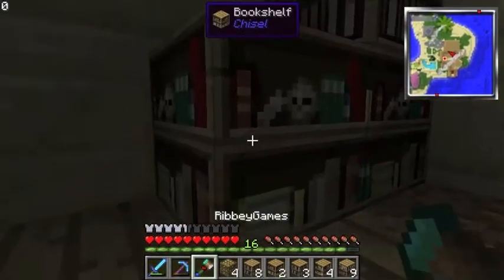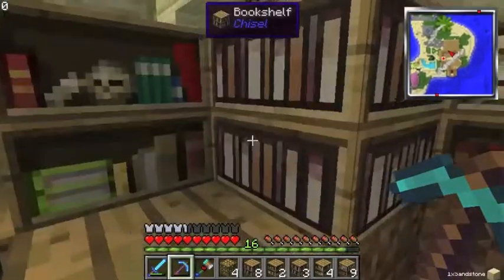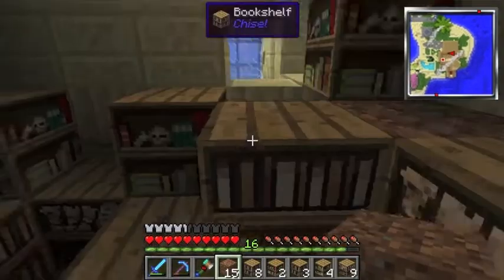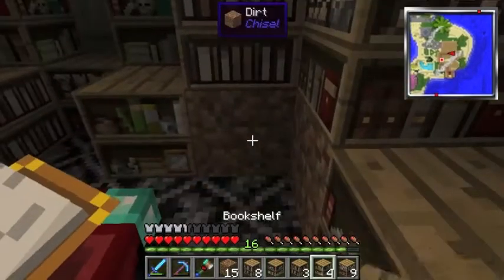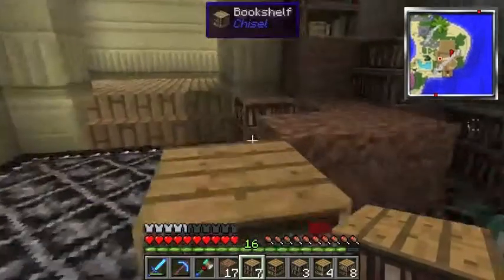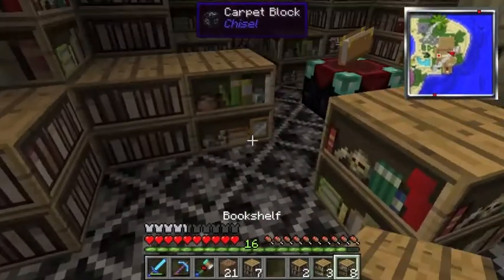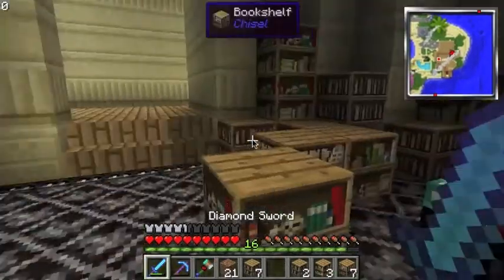Wait, these bookshelves aren't transparent? Pickaxes break it — that makes no sense at all. Let's just make one last bookshelf and finish up. I don't really care if it's the same type. Look at that — a nice little hoarders-looking enchantment area! It gets to level 30, just trust me — I've already tested it in a creative world.